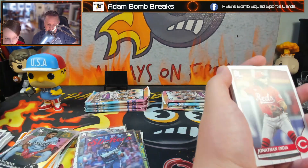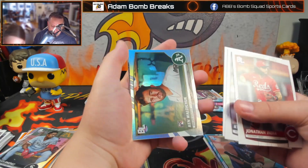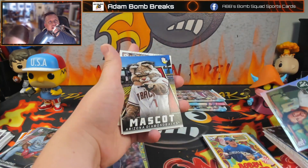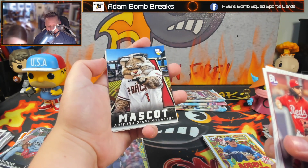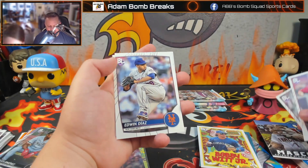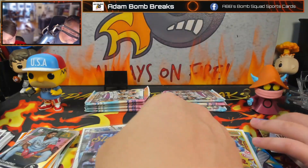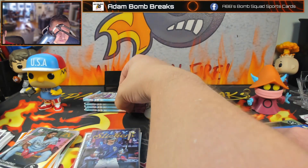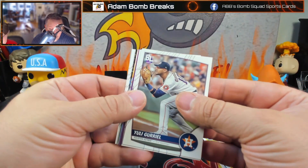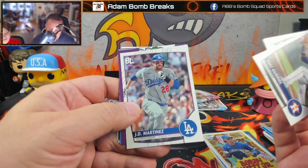Jonathan India. Kyle Wright. Bobby Witt Jr. on the cereal box. Ken Waldichuk. Oh, mascot card — those are cool. They took those out of Opening Day. Edwin Diaz. Frankie. Oh, because he was the best reliever in the league — he got hurt in spring training. That's definitely funny. I think I got a mascot.